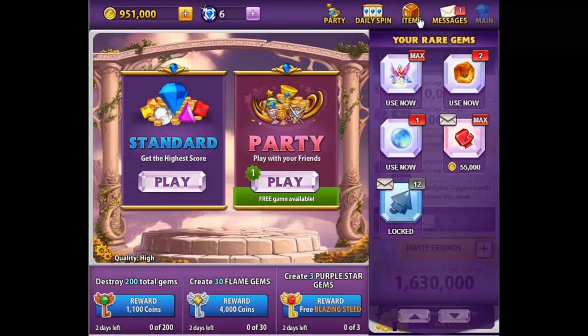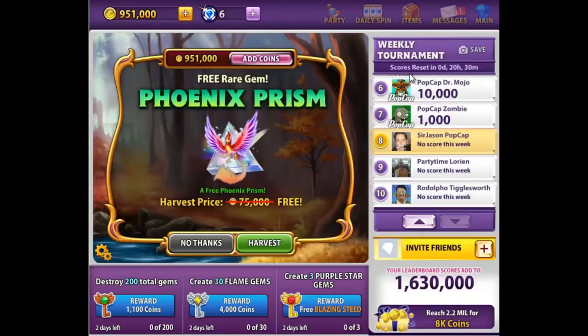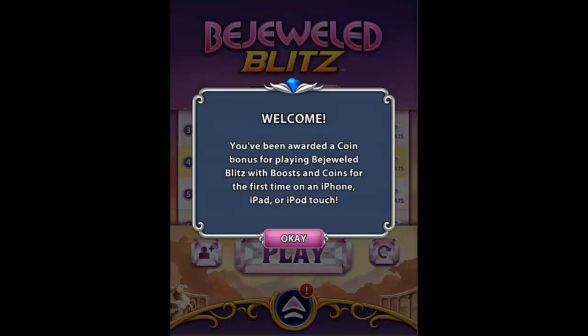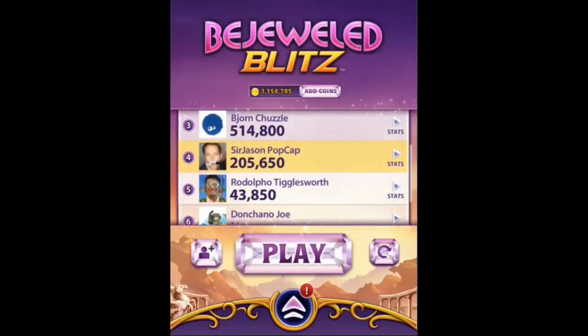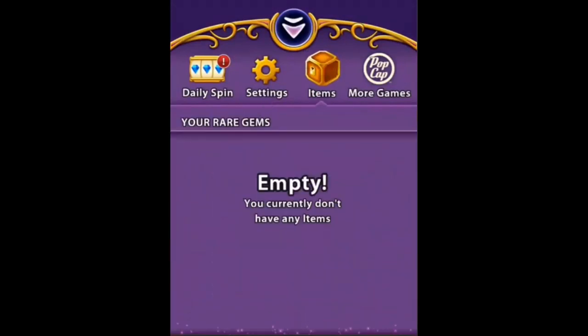The items box is the new home for all your rare gem rewards and shares. By popular demand, we're also bringing this feature to our mobile players. Just update your Bejeweled Blitz mobile app to the latest version and you'll be able to take advantage of this feature right away.